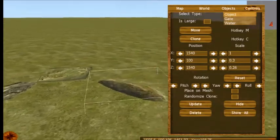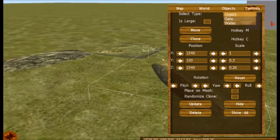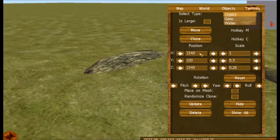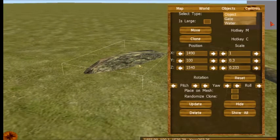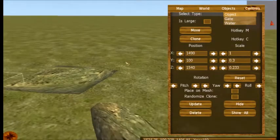These two stones are at 1,540, both X and Z, with the X of the camera being 1,490.